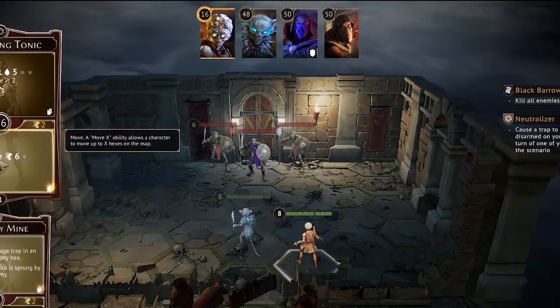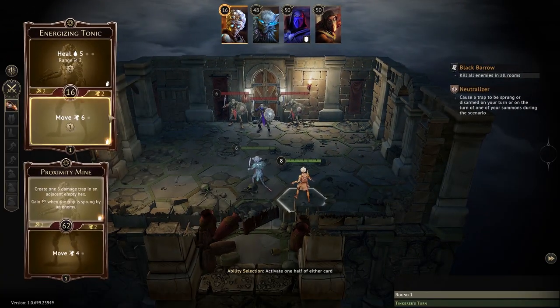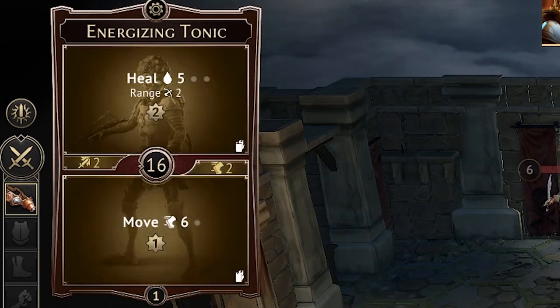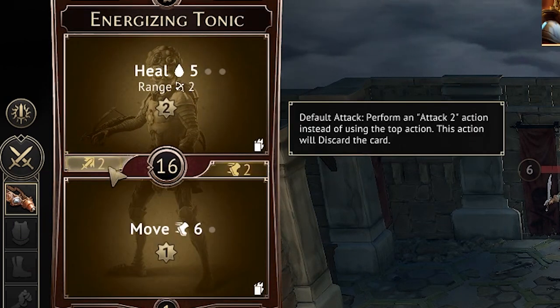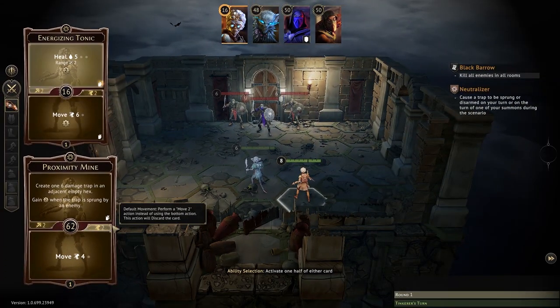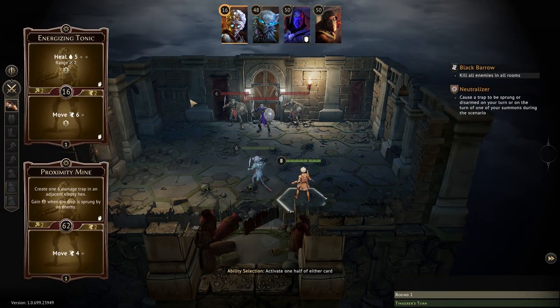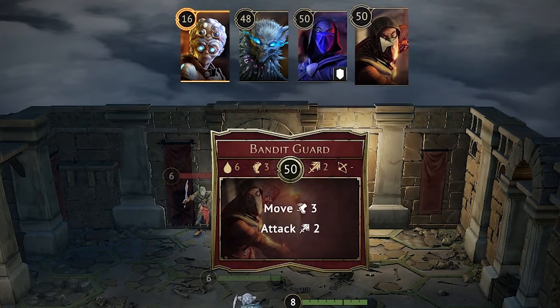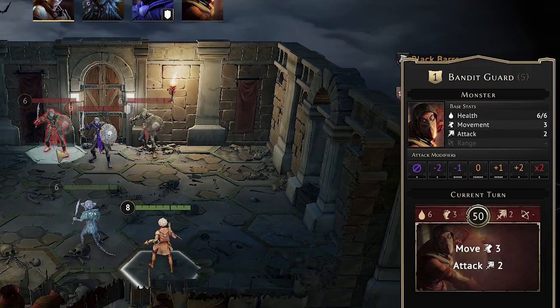According to the updated initiative tracker, our tinkerer is going first, so we'll have to pick either the top ability of one card and the bottom ability of another, or we could go with the default attack or default move action. Everything highlights very nicely, which makes it easy to pick the exact action you want. Hovering over the initiative tracker will show you what everybody's actions are going to be, and hovering over enemies will show you updated information with their actions.